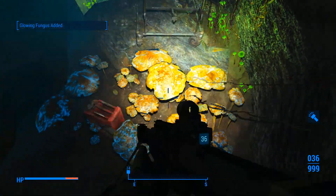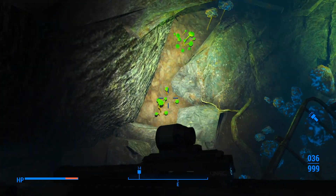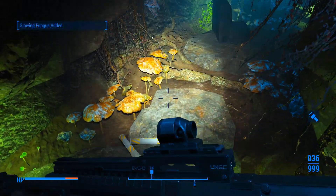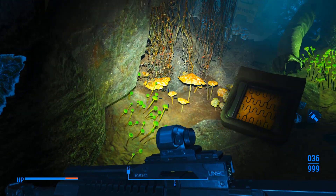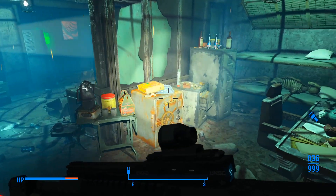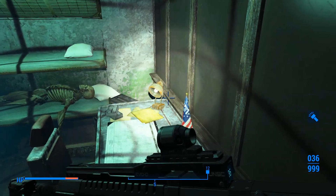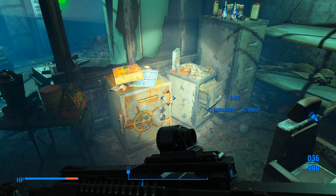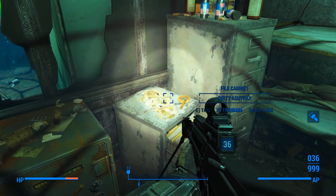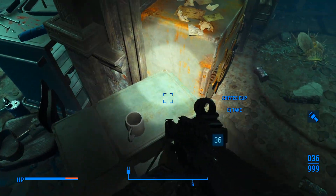Taking this glowing fungus - I can use it. Yet more loot, so much all the time. This is obviously a military bunker and as you can tell by the little flag it's Enclave. There are some ghouls in here - they're through that door. We're going to have to deal with them in a moment. Let's deal with them real quick.